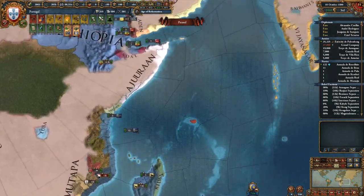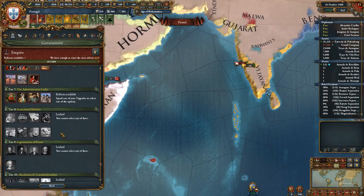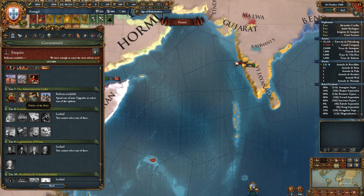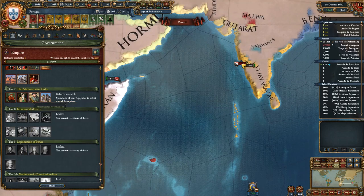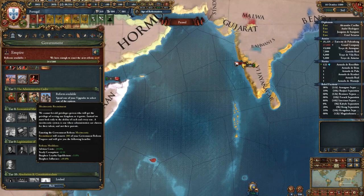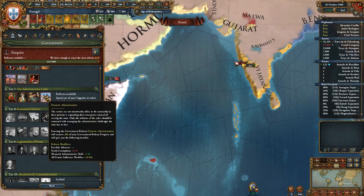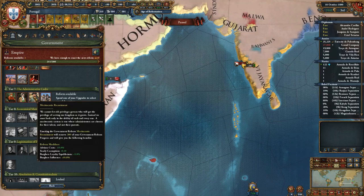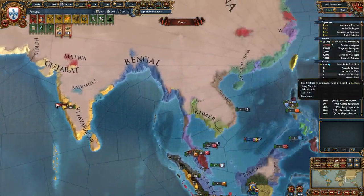We're going to have to deal with these guys here. Tier 7 gov reform — tolerance? Don't care. Leader cost? Don't care. These all kind of suck. We'll do that one. Okay, let's see.